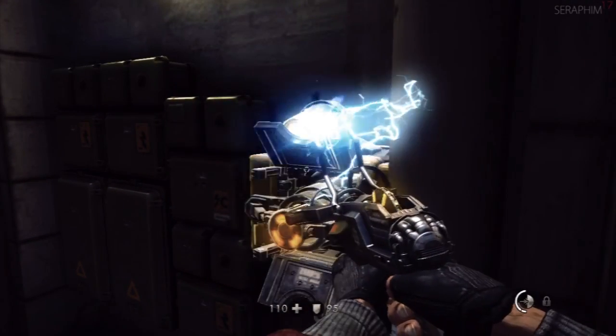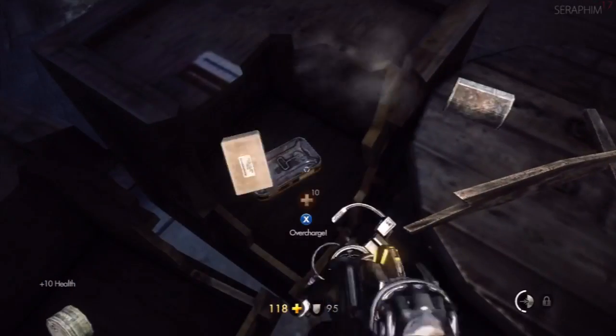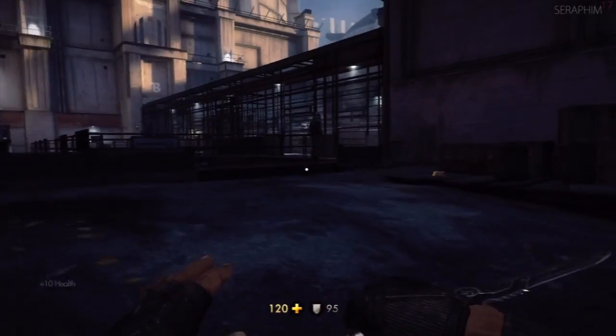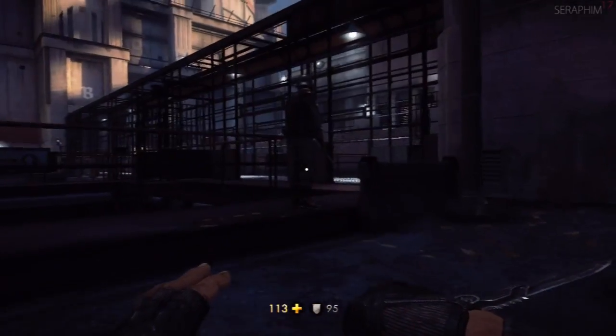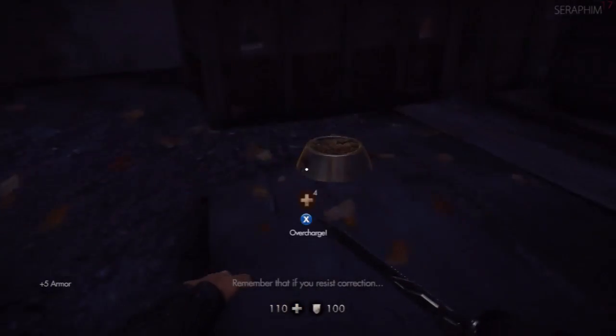Right here is another one of the charge points — it looks a lot like the symbol from Duke Nukem for the nuclear launch system. But it's a large recharge for your battery, and it does it twice as quick as the single ones. These are the ones you want to look for if you can get them, because they're super useful.